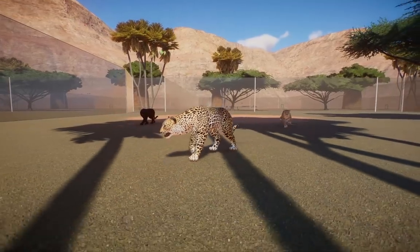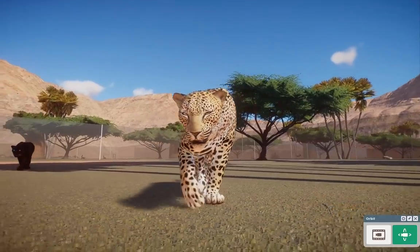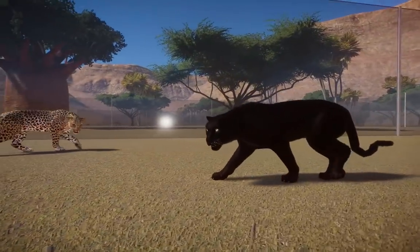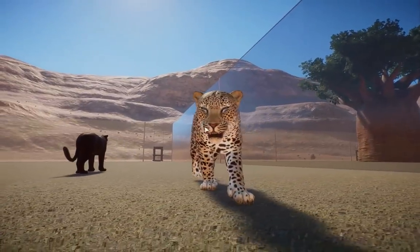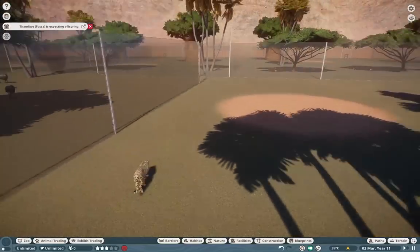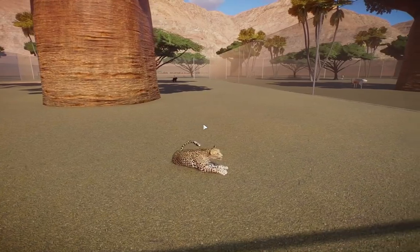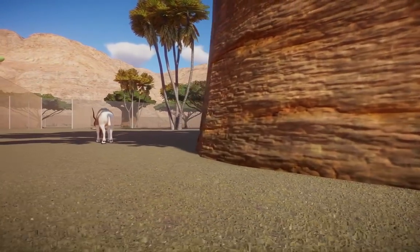Moving on from there, we have the African leopard — one of the Big Five. I believe this one was done by Good Boy MGR and Havoc. These guys are so beautiful; we have the black leopard variant as well. They really aren't too common in zoos, but this is all a game after all, so you can put whatever you want in your zoos.